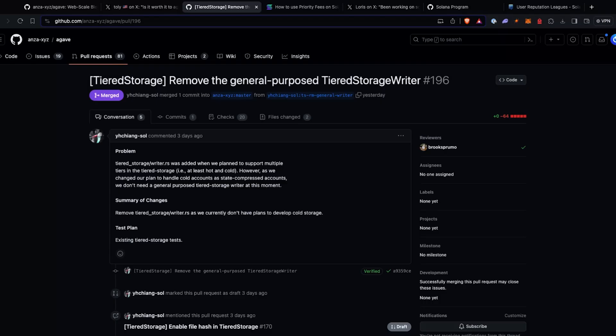For commits, what did you see this week? There are a couple of interesting ones. Some are focused around getting the Anza client called Agave up to speed with the name change and getting all those tweaks going in. But there was this interesting one on tiered storage — specifically the PR message talks about cold accounts versus state compressed accounts, and how that idea going forward is going to be a little different from what we've talked about in the past. This is an Agave client-specific implementation detail — it's not required by consensus, but it's an optimization on the validator client. And we love optimizations.